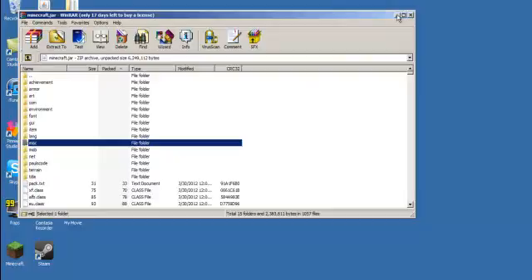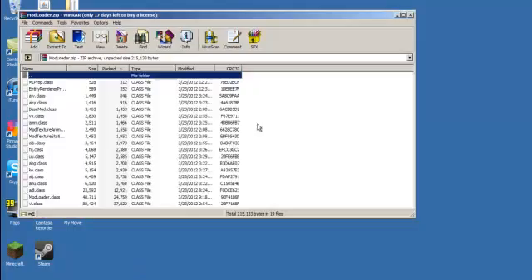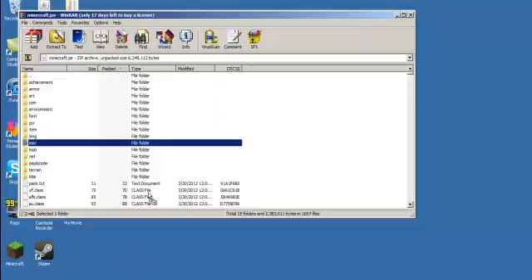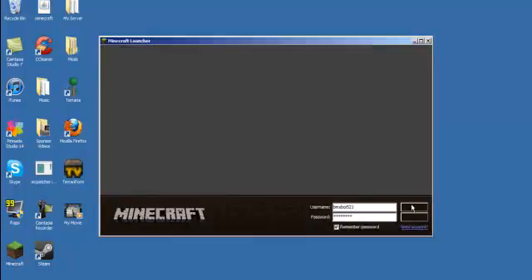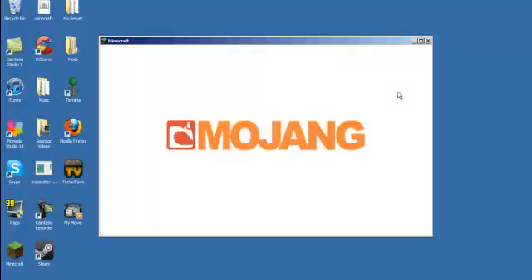Exit Optifine. Now get your Modloader and highlight and drag everything from Modloader into your Minecraft.jar, click OK, and you can exit both of these. Open up Minecraft, log in, and if you didn't get a black screen, you did it right.